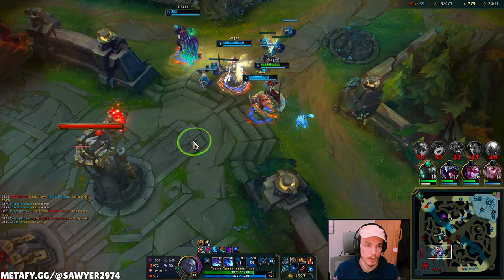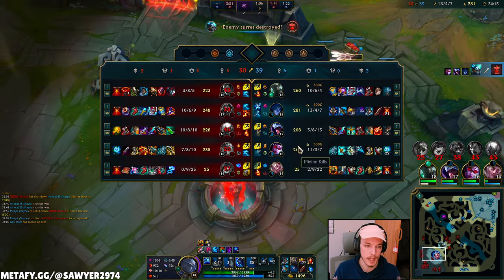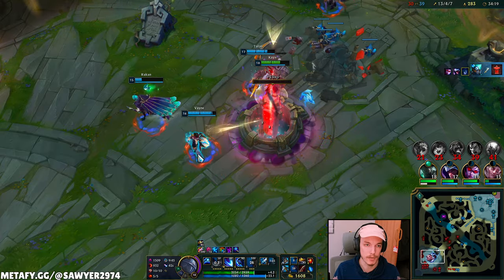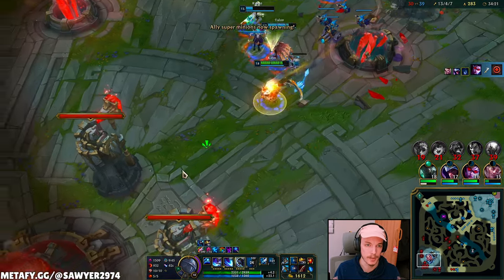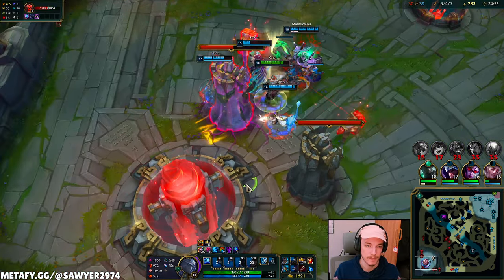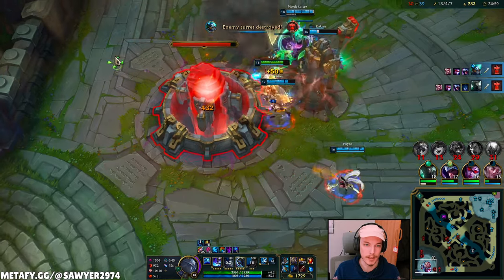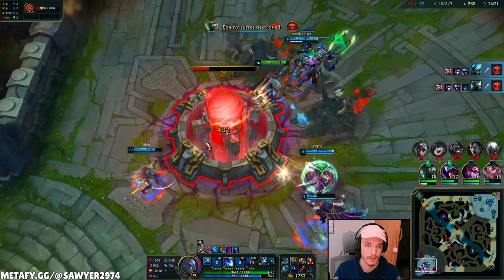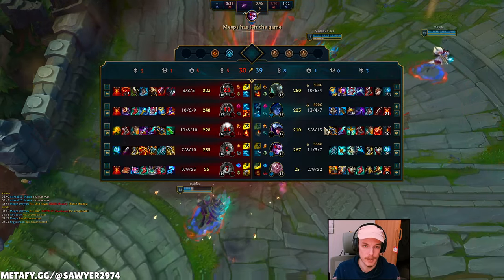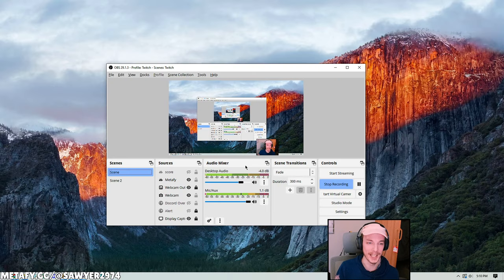Super big throw by Twitch to be the one in front trying to force the play — his Darius, his Pantheon, his Brand, everyone can play to frontline for him. But since he was in front it was too easy for us to engage and he's not getting away. Not the way I thought we'd end this game, but that's what it takes. Final score 13/4/7. Final bonus AD on Hubris: 45.